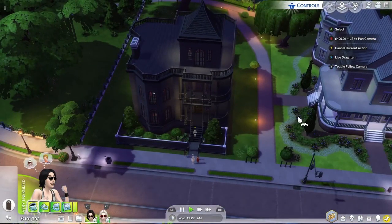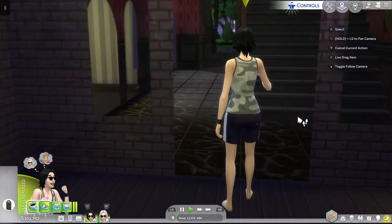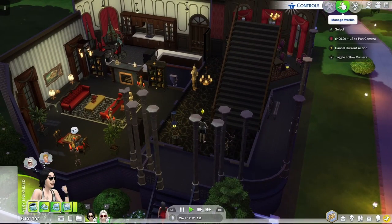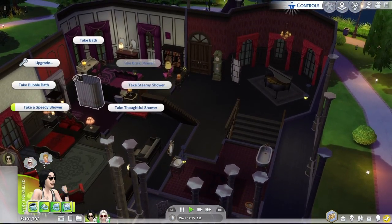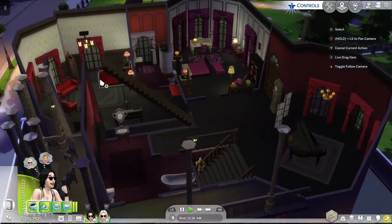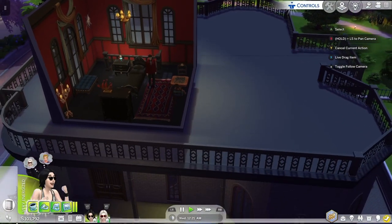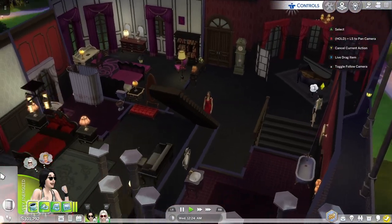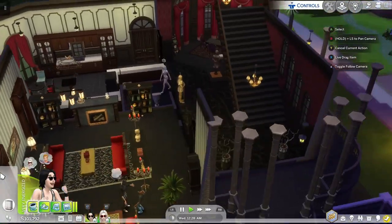We didn't set this up — it just auto-spawned this way. It's a little weird that they have this three-storied goth family house, but it doesn't matter; they had a bathroom and we could take a shower. We hadn't been able to take a shower since the honeymoon had begun. So now we're going to take a shower, relax, sit back, put on the hot water, listen to some music. Nothing could go wrong.